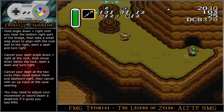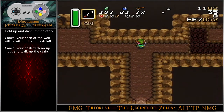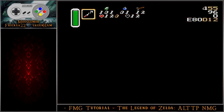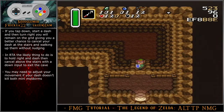Cancel with an up input at the cave opening. If the dead rocks on the screen are directly to your right when you go to dash, move angle down-right just below them and dash. There is only a 1-in-4 chance that the dead rock will move down into your path, and even then it is unlikely that you will bonk. Hold up and dash immediately. Cancel your dash at the wall with a left input and then dash left. Cancel your dash with an up input and walk up the stairs. Typically in RTA, hold right and dash through the mold arms, then cancel above the stairs with a down input to exit the cave.